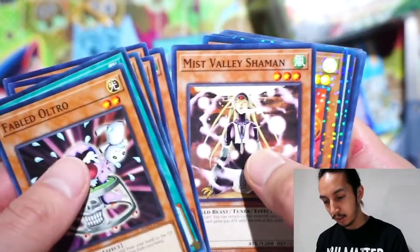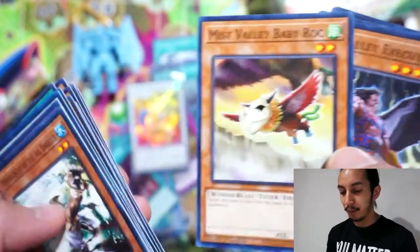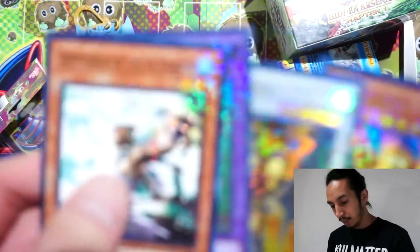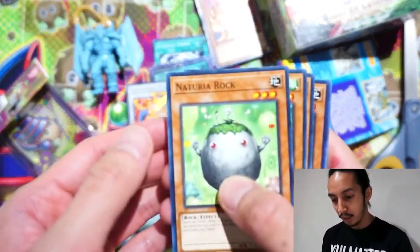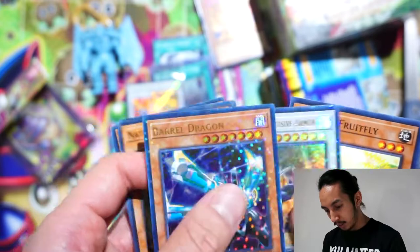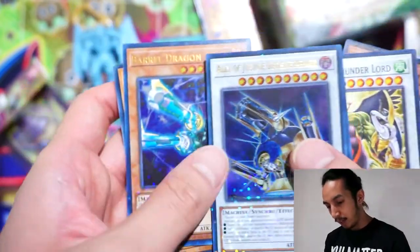Opening the first pack — ooh, Lava Golem. Fabled Ryjin. These cards are thick. Chiromancer, Ice Barrier, Mist Valley, Baby Roc — I have a bunch of those. These smell so good, wow, these smell great. This rarity is cool, and if I can get one of the big three in that rarity that would be pretty cool. Strawberry... ooh, Barrel Dragon! There it is — Barrel Dragon, Ally of Justice Decisive Armor.